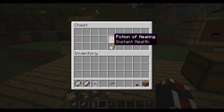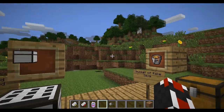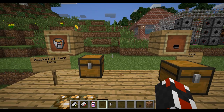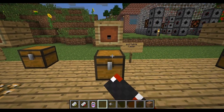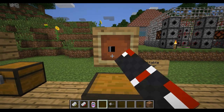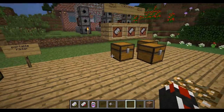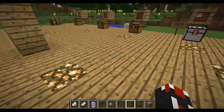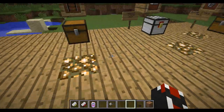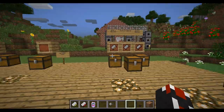In this mod you also have fake lava — instead of normal lava killing you, fake lava just doesn't hurt you. There's also a portable radar: you make that with an upside-down U of iron ingots, redstone, and a redstone torch. You place it down and it tells you when things are nearby — it's a pretty cool little nifty thing to have.